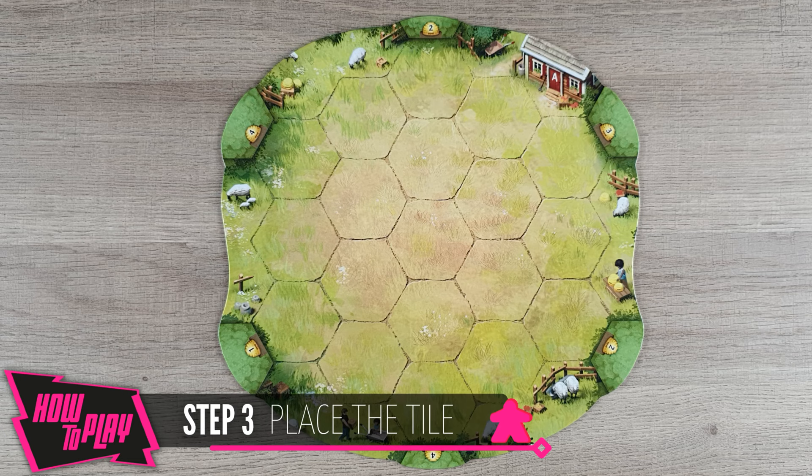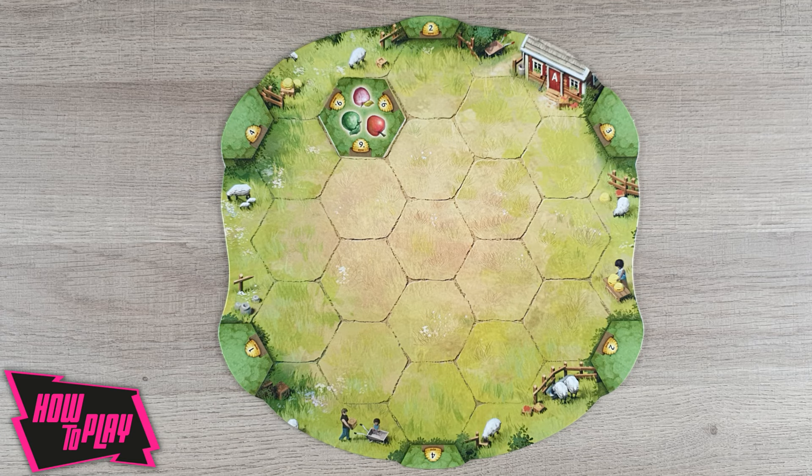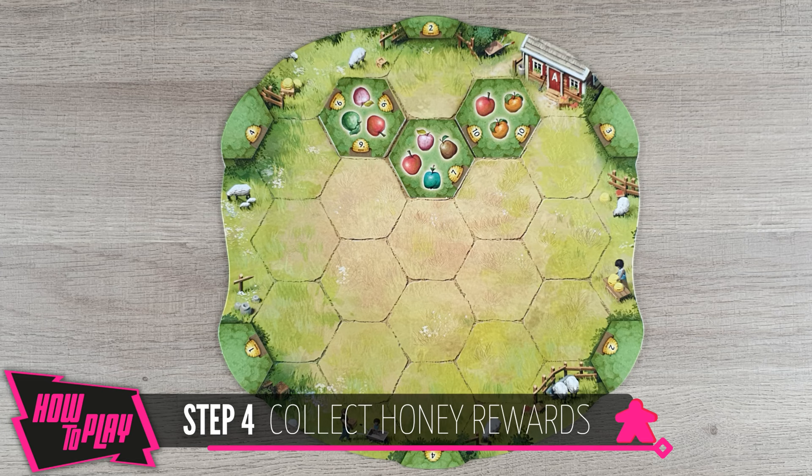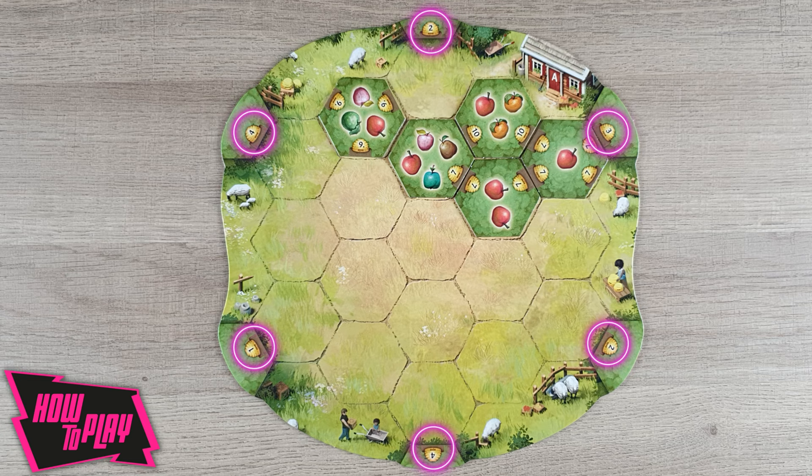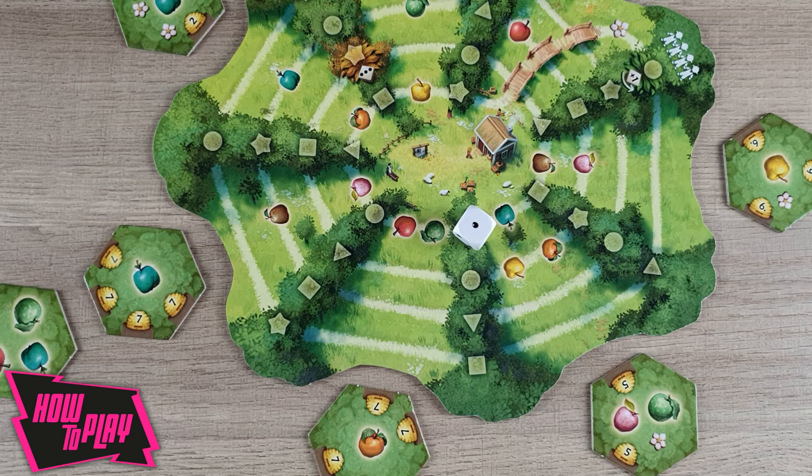In the third step, you will place the tile you picked on any of the free spaces of your orchard board. Tree tiles don't need to be placed next to other tiles on your board. Then check the edges of the newly placed tile. If you connected two beehives, immediately receive the lower of the two values in honey. If you connect multiple beehives, get the lower number of each connection in honey. In the corners of your orchard, you will also find beehives with numbers on them. You can use them just like the ones on tiles to make beehive connections.